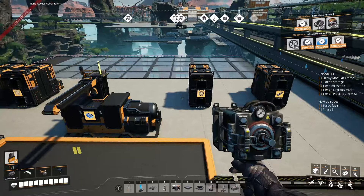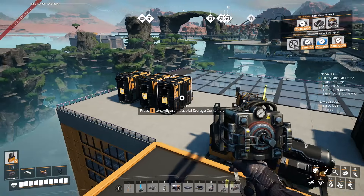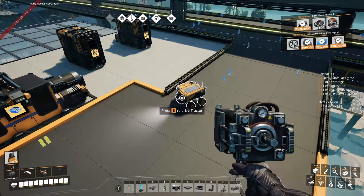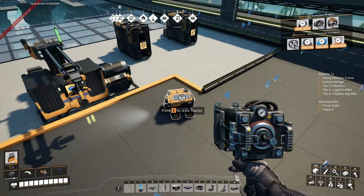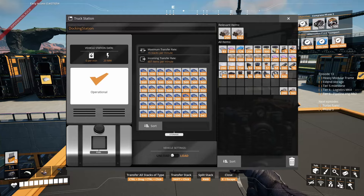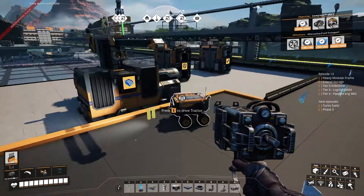We're basically producing two heavy modular frames per minute, a surplus of two per minute of modular frames, and two per minute of reinforced iron plates. The idea is instead of just producing the minimum necessary, I'm producing just a bit more of each so this factory has everything it needs. We do transport resources — you can see the screws arriving and going down into the factory.